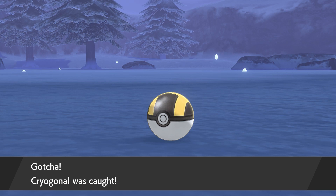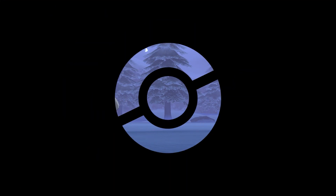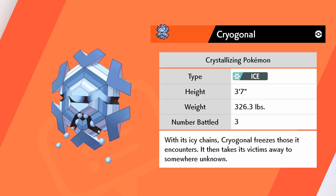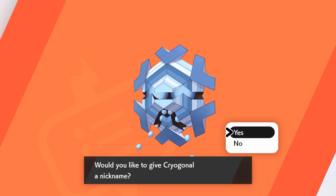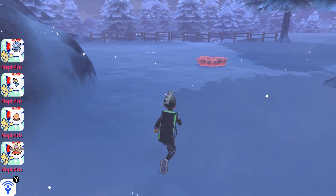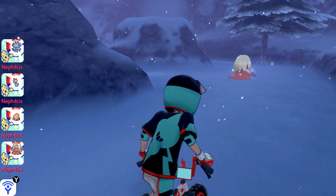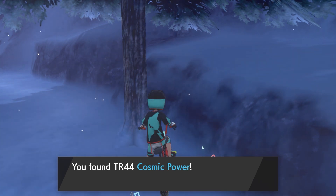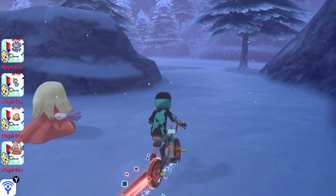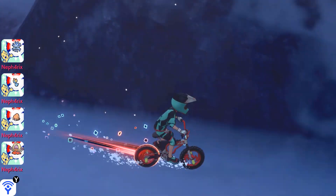Sweet, sweet. Fire and Steel - 100! What's over here? Cosmic Power - this is why you look around in games. Be satisfied with everything out there.